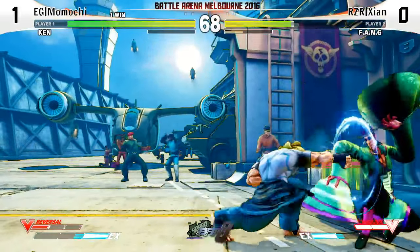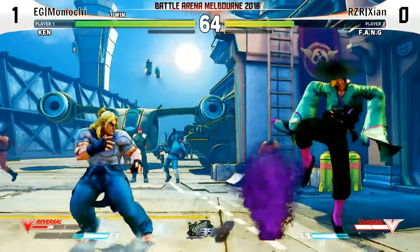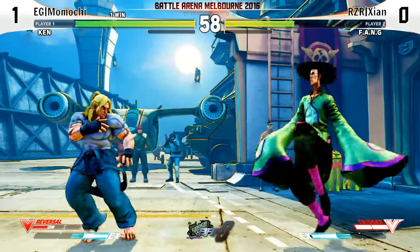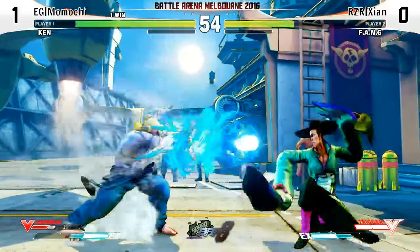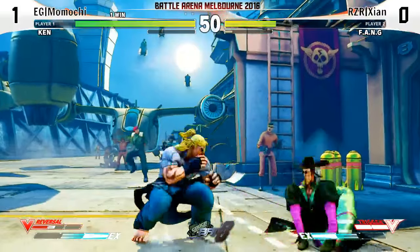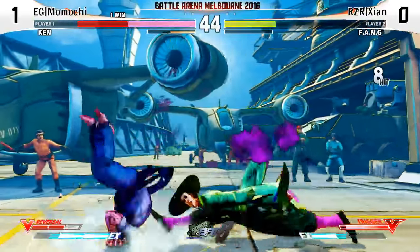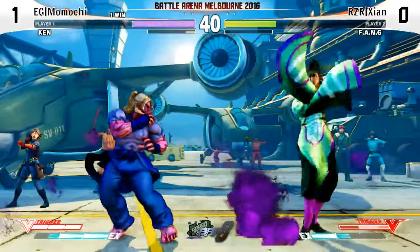Good jump in by Momochi. Zien did tell me that he does struggle against the Ken matchup due to the character's design — very rushdown orientated. We'll see if he's done enough lab work. A bit too far away for the Tatsu to connect. Zien gets a lucky break — the second hit of the Nishikyu connects. Zien converting that into a full combo. Very, very nice. That's a lot of damage.